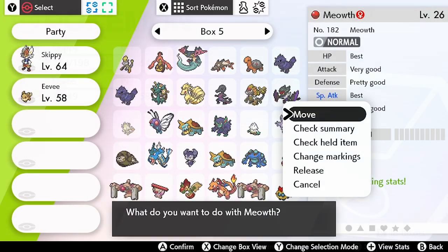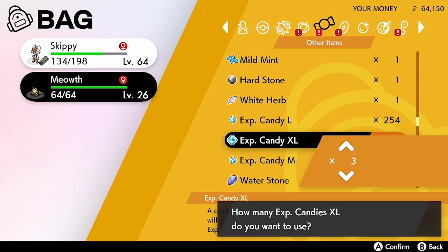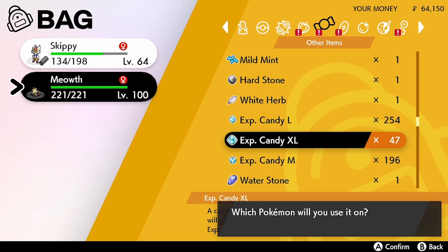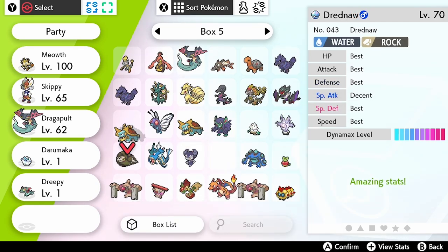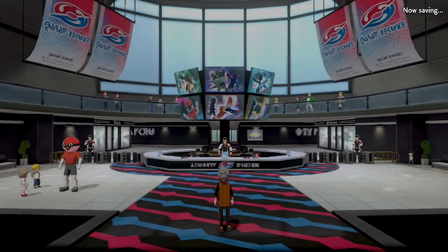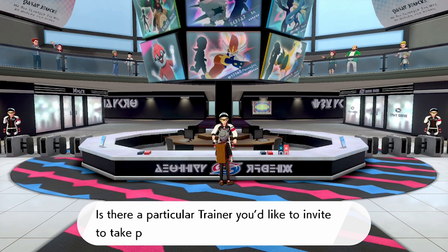Next, head up to Wyndon Battle Stadium — this is where we'll be doing all of our battling and farming. This method isn't as quick as the first one, but it is not going to go away; it's always going to be in the game. Level up your Meowth — if you've done a lot of Max Raid battles you can use XL candies — make sure it's level 100. I also like to put some baby Pokemon into my party while farming money this way, so you gain XP at the same time and double up what you're doing.